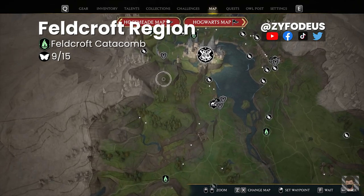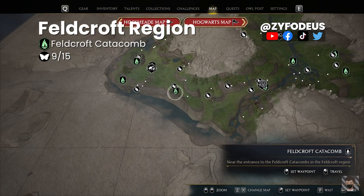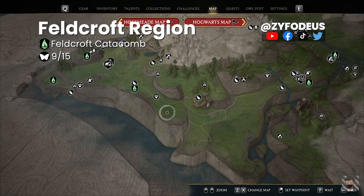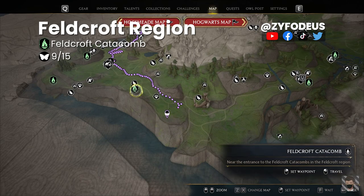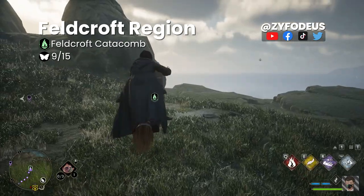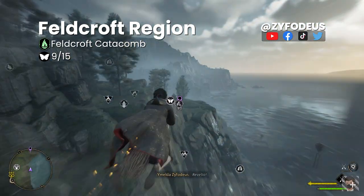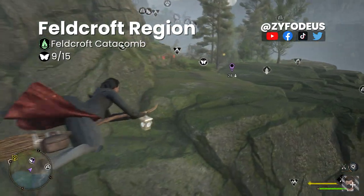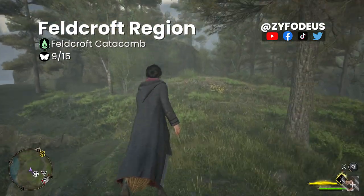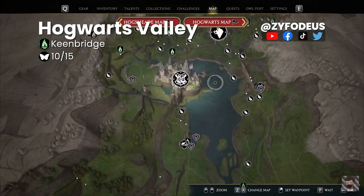Back on the map, reference Hogwarts and head further south to the Feldcroft Catacomb floo flame. Zoom in to find the butterfly's location, mark it, and fast travel. Once arrived, look at the floo flame, summon your broom, and fly over to the cliffs — you can easily spot the butterflies from there. Once you've approached the butterflies, fly up — there will be a flower patch. Use Revelio to open the chest.